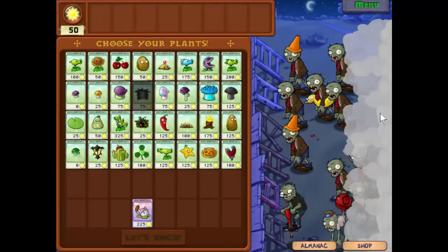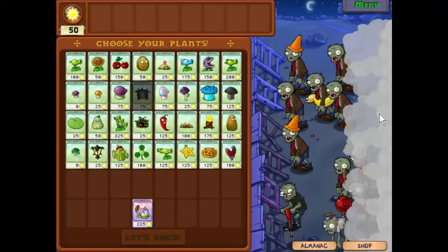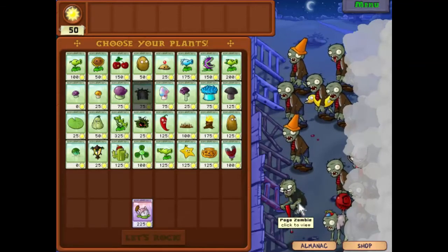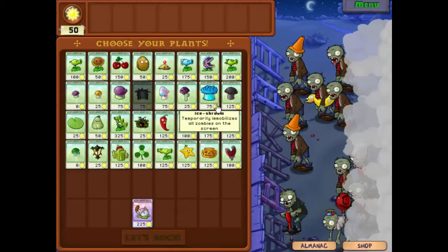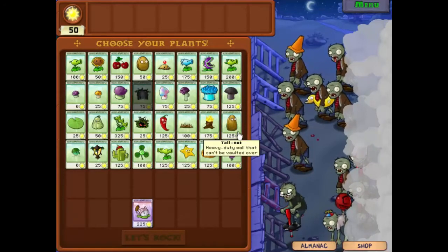Hello everyone and welcome back to Plants vs Zombies. We've got an interesting and eclectic bunch of opponents here. We've got the usual cone heads and it looks like there's a bucket head there. The pogo zombie is annoying as is the balloon zombie. I thought Tall Nuts would stop those, but actually I don't think Tall Nuts will stop those.